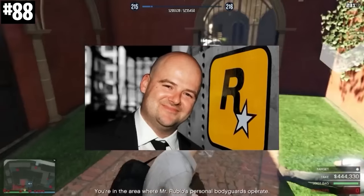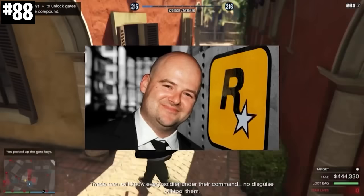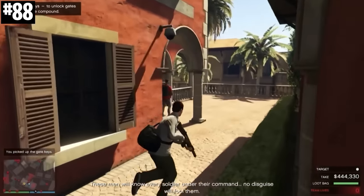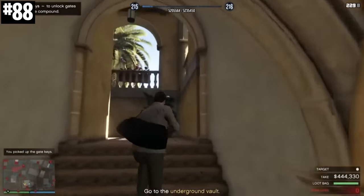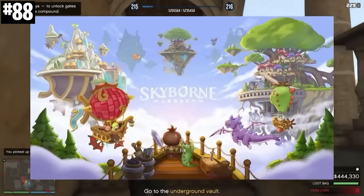Dan Houser, the head writer and co-founder of Rockstar Games, left the company in 2020. He started his own new company called Absurd Ventures in Games, and now they're working on a blockchain game.